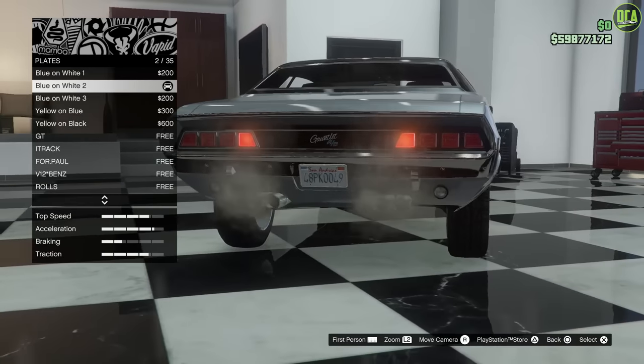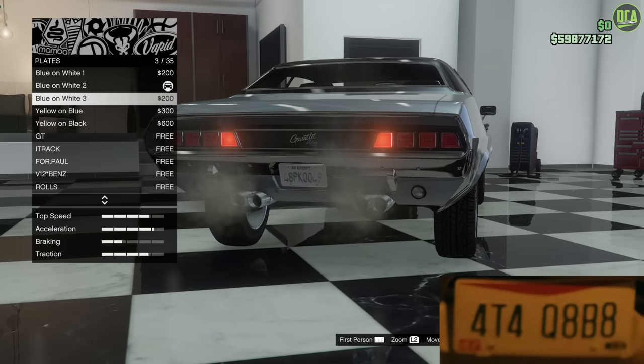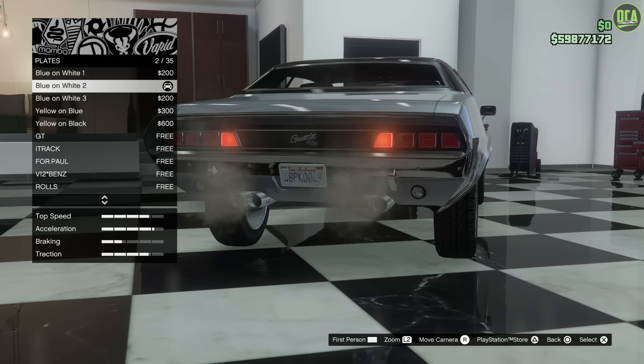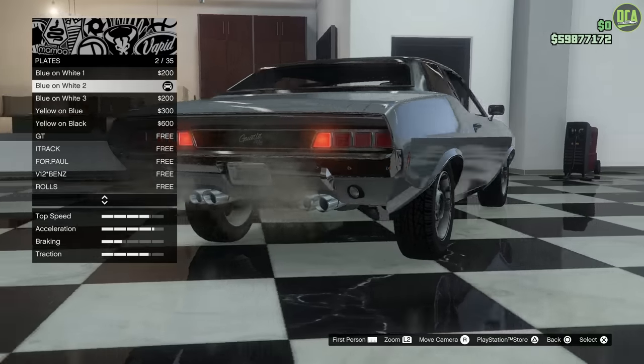For plates, the real car had a white base with some red accents. The closest in GTA is going to be either Blue and White 2 or Blue and White 3 — I'm going to go with Blue and White 2. The actual plate text from the movie was 4T4 Q8B8. Obviously it's a very random plate, but if you want to be accurate to the movie, there you go. Unfortunately Rockstar still hasn't made the custom plate website they promised, so you'll have to stick with generic text for now.